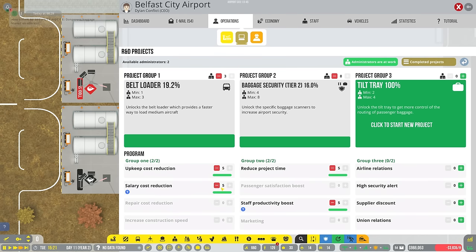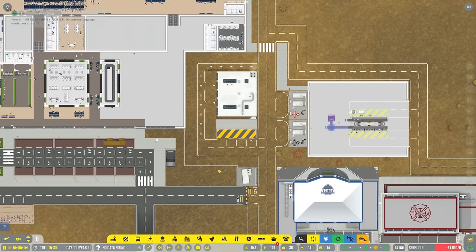And then as soon as we get security tier two - and I think there is security tier three - we can go a little bit further with it and do better things as well.